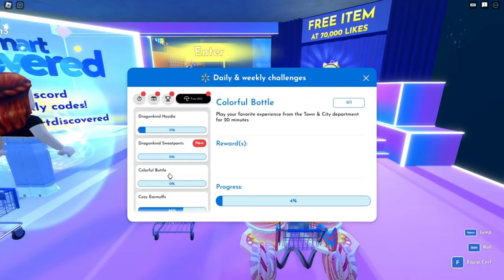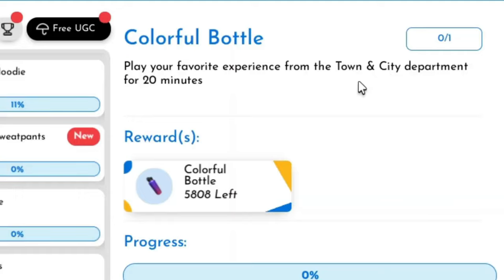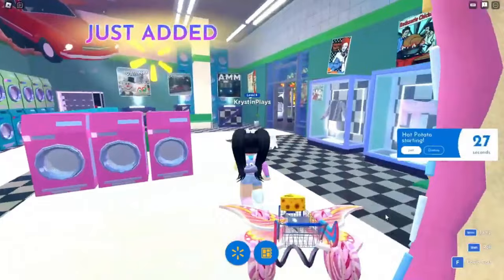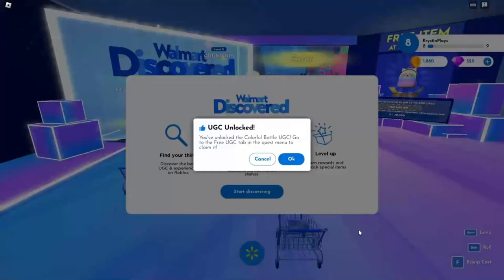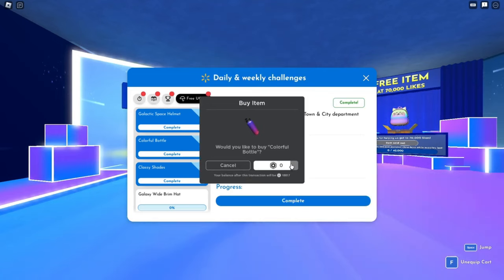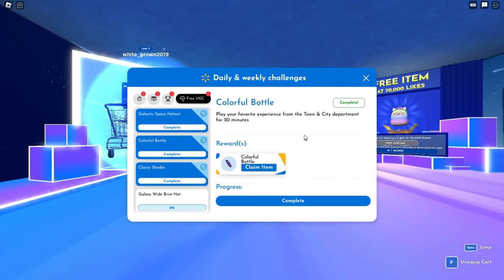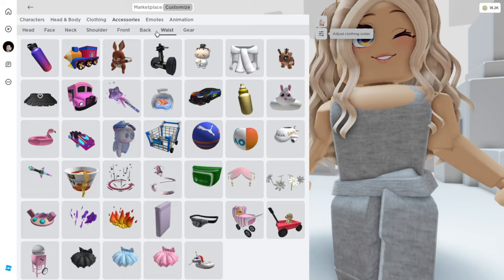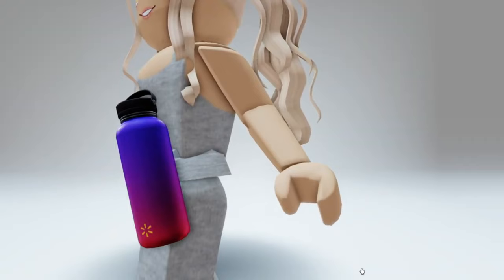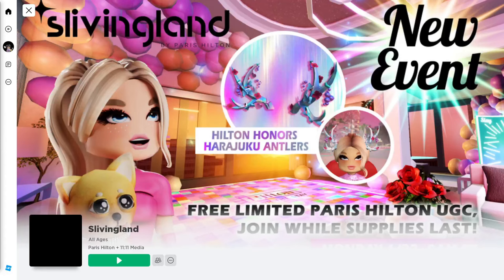Next, let's click over on Quests and click on the colorful water bottle to see what we need to do. For this item we need to play an experience from the Town and City department for 20 minutes. Click down on your map and click on Town and City, then choose any of the experiences to join. Add to wishlist and click play and teleport. Once you get into this game, go ahead and either play or AFK for 20 minutes. When you leave and rejoin Walmart Discovered, you'll see that we've unlocked the UGC item. This one is super easy — you just need to stay in game for 20 minutes. This item will be located in your waist accessories. It's a purple to pink gradient and it's really cute.